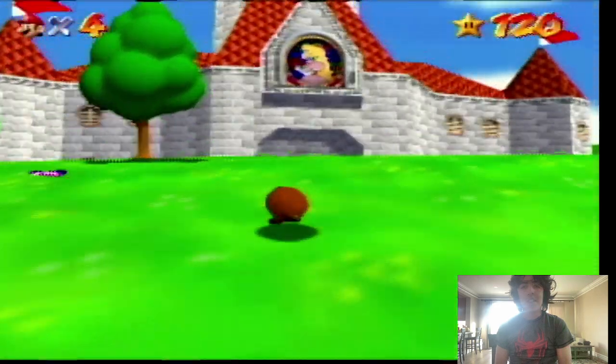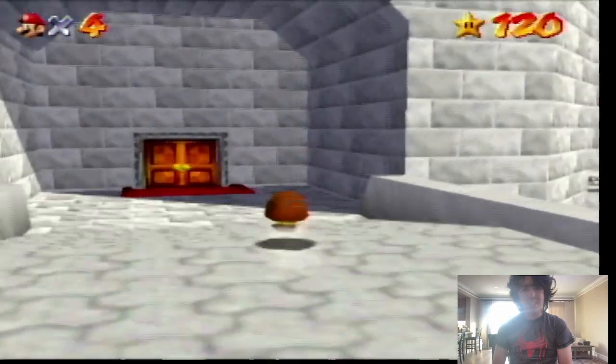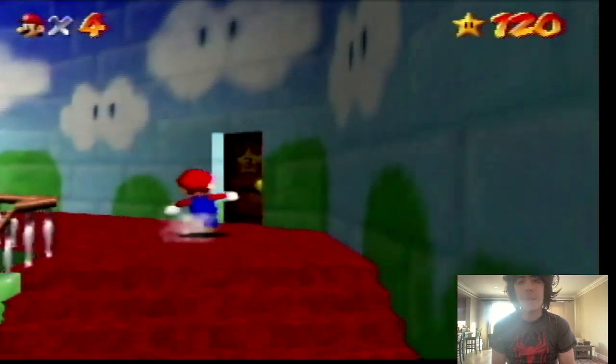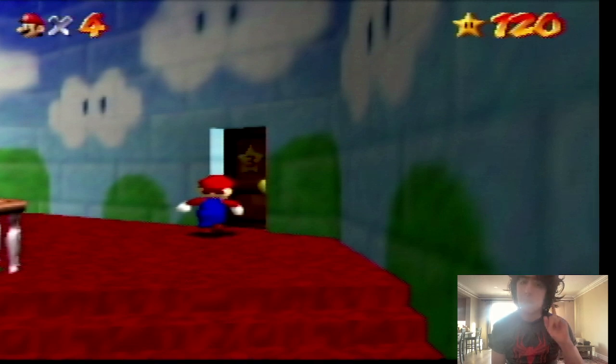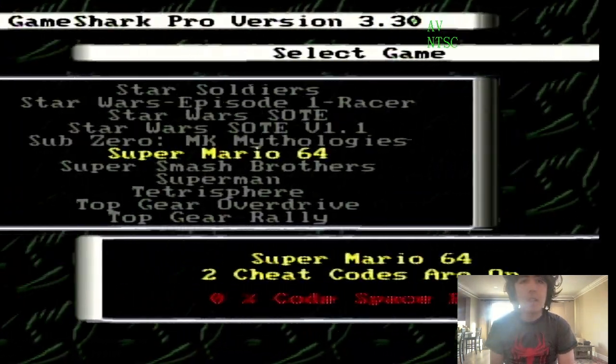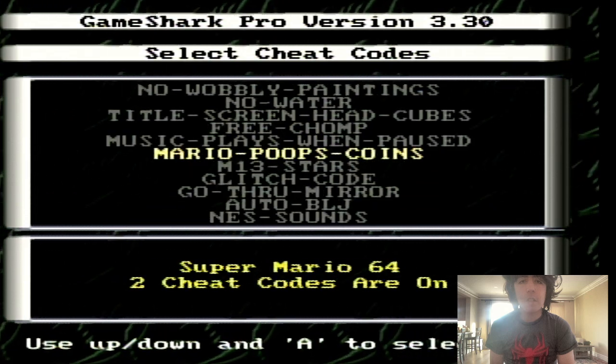Alright, let's go over there. One 20-star file. And yep, Play as a Goomba. It's Super Mario 64, but I am a Goomba. This is cool. I like how the long jump actually kind of works. It only works outside the castle. Well, here's what I mean by Fish Equal Stars. And... that's a crash. Let's try that again. Select codes. And now let's turn off the Fish Equal Stars code.